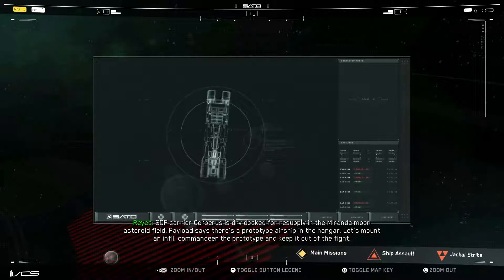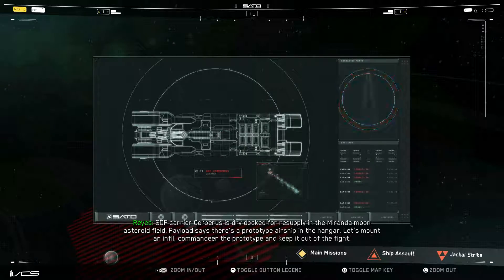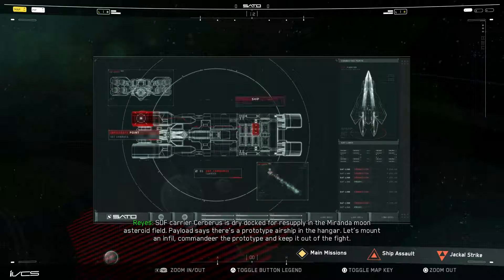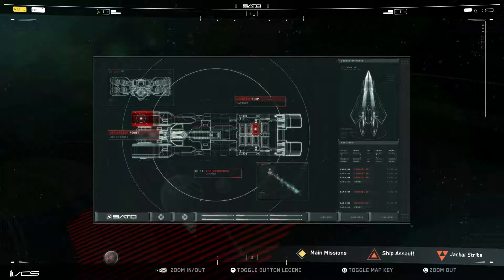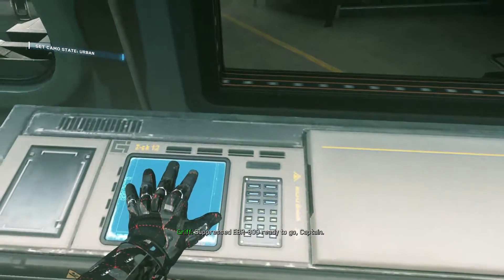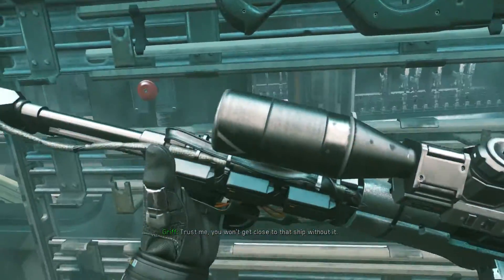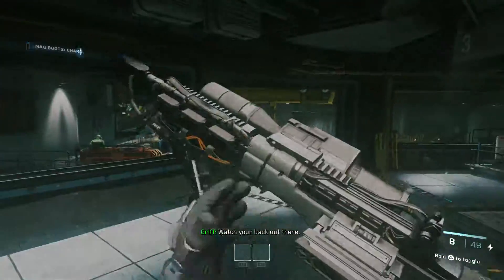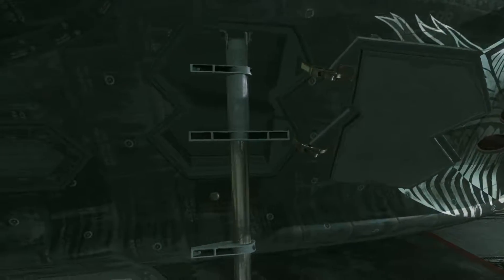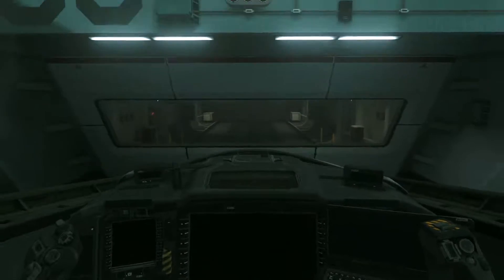SDF carrier Cerberus is dry docked for resupply in the Miranda Moon asteroid field. Payload says there's a prototype airship in the hangar. Let's mount an infill, commandeer the prototype, and keep it out of the fight. So we're using the energy sniper rifle again? He didn't even give us a choice there. I think he learned that I'm just going to take his recommendation all the time.